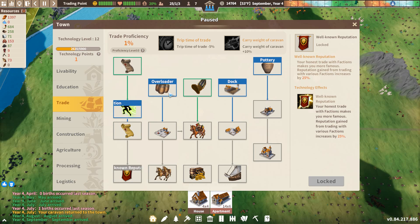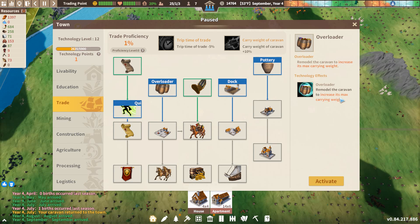We also want Overloader, which increases the caravan's max carrying weight - that'll give us 500 more weight. Let's activate that, and then when we have three more trade points and get this done, we'll send off another caravan.